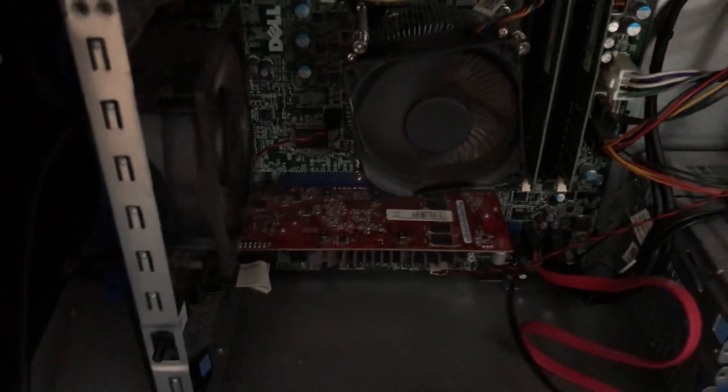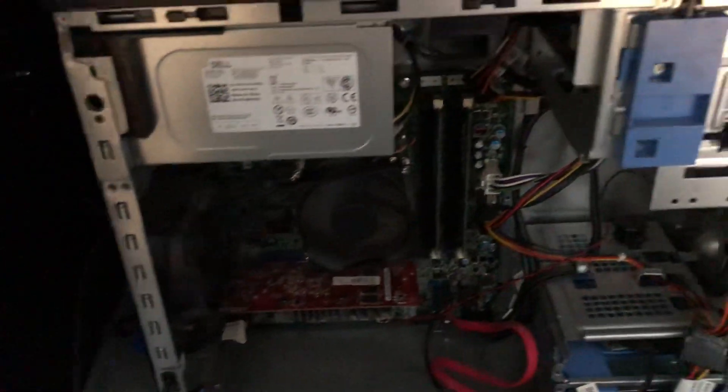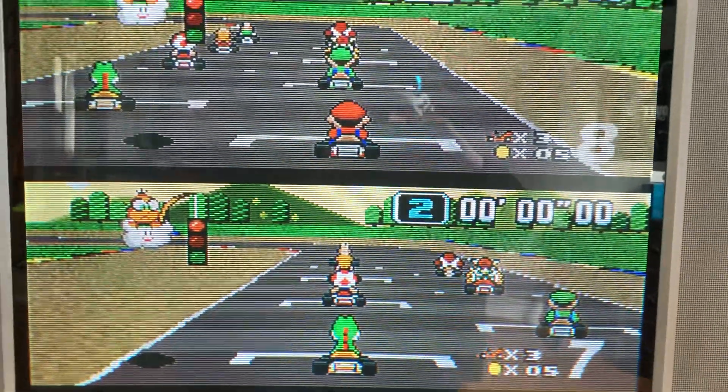I installed my little video card down there — that red one — which I've got custom firmware on, and that lets me export a 15 kilohertz signal to that little thing there, which is a VJ component transcoder. That gets all my retro games — all the old consoles — working with component cables instead of crappy composite cables.